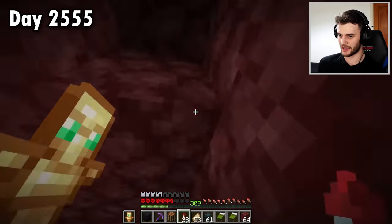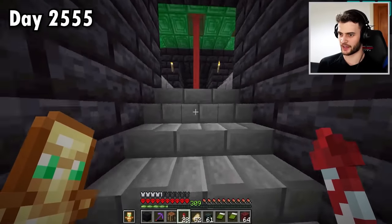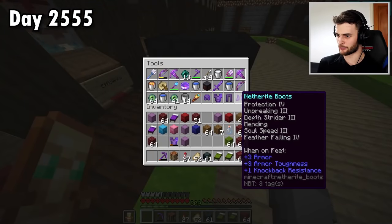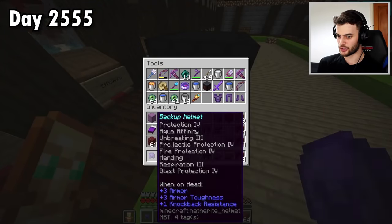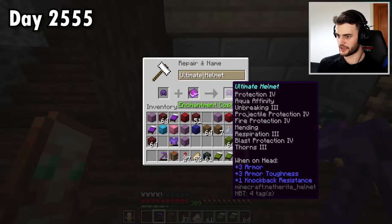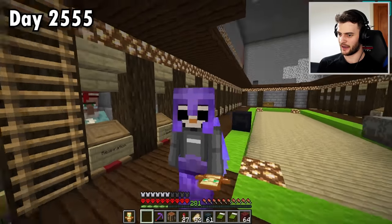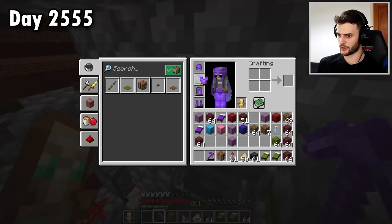This armour is super impossible to get hold of — the only way to get it again is by downgrading my world, which broke way too many things. But there is one small chance to fix it: I made some backup pieces. I have backup everything except boots, including a backup helmet, though it doesn't have Thorns. I buy a Thorns book and anvil it on, rename it, and we have the ultimate helmet back. That was a very close scare. The backup is now gone too, so I can never make that mistake again. Very wise to repair all my armour right now.